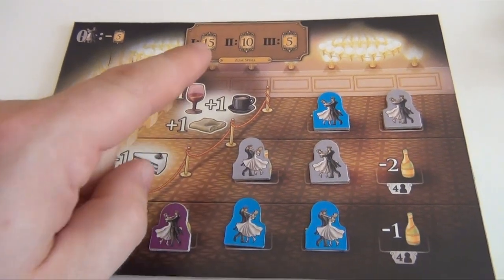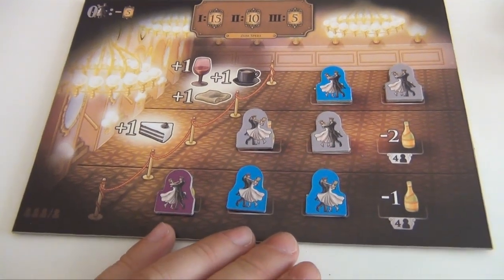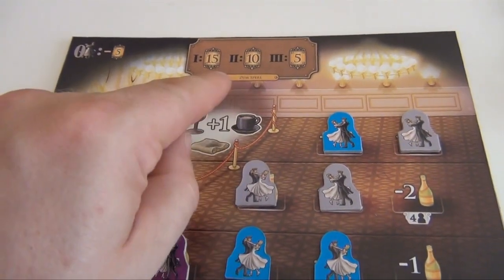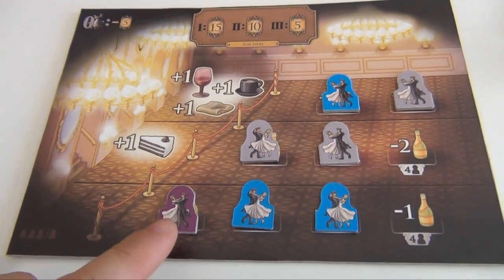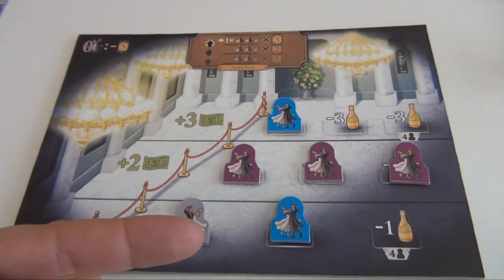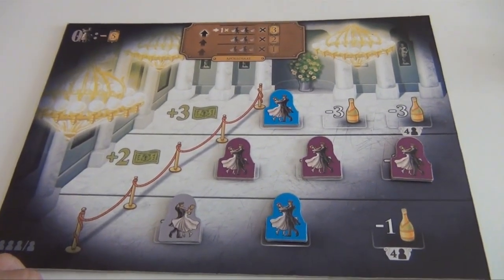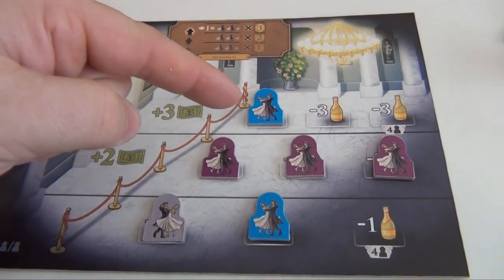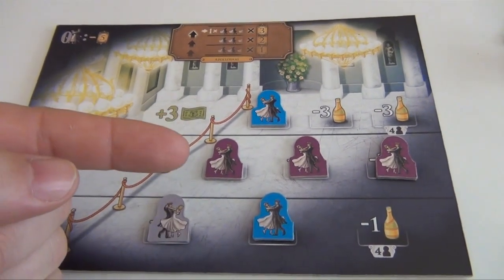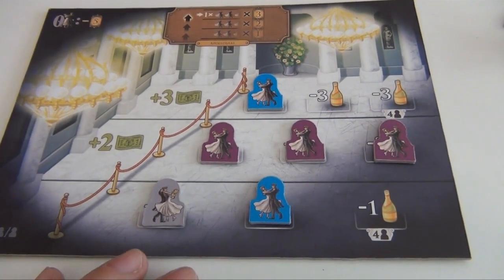In this room whoever placed the most dancers will get fifteen points, the second most ten points, and the third most five points. Ties are resolved in the usual way, so blue has three dancers and so does grey — they share twenty-five points, twelve each, and purple gets five points because they're third. Finally in this room we look at how many dancers everybody has placed and multiply it by the highest row they placed a dancer in. Blue has two dancers, highest dancer in the third row: three times two is six points. Purple has three dancers, highest row is row two: six points. Grey only has one dancer in the first row: one times one, one point.